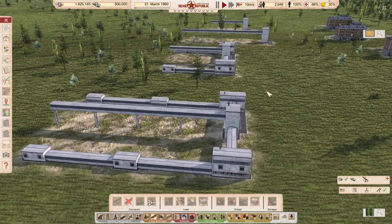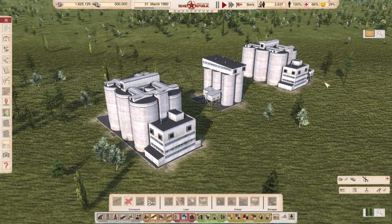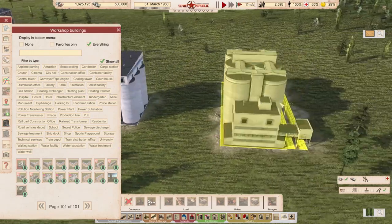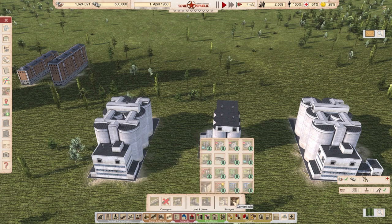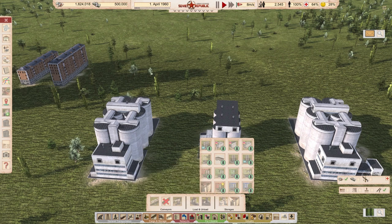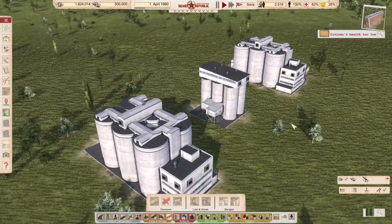Dry Bulk Silos by rob074 - loosely based on a real building in Krakow, Poland. They store 2,300 tons and 1,000 tons of goods, so there are two building types. One variant also has a rail connection, which is really useful. Vanilla equivalents cost 43,000 and 52,000 rubles. The rob074 silos are a little more affordable, holding slightly less, but are quite realistic in size and materials used.